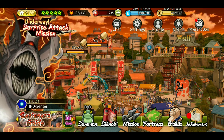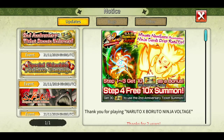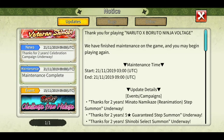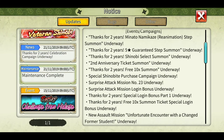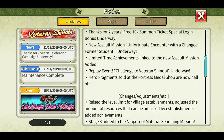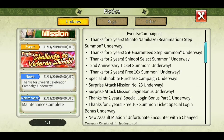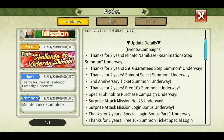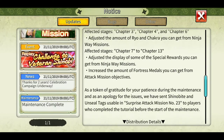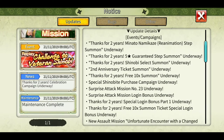First things first, let's go into the notices - there are a lot of notices. From here, maintenance complete, the update details. If you already saw the update but missed anything, you can just read the description here. This has almost everything covered in the details, so you can just look at it here.